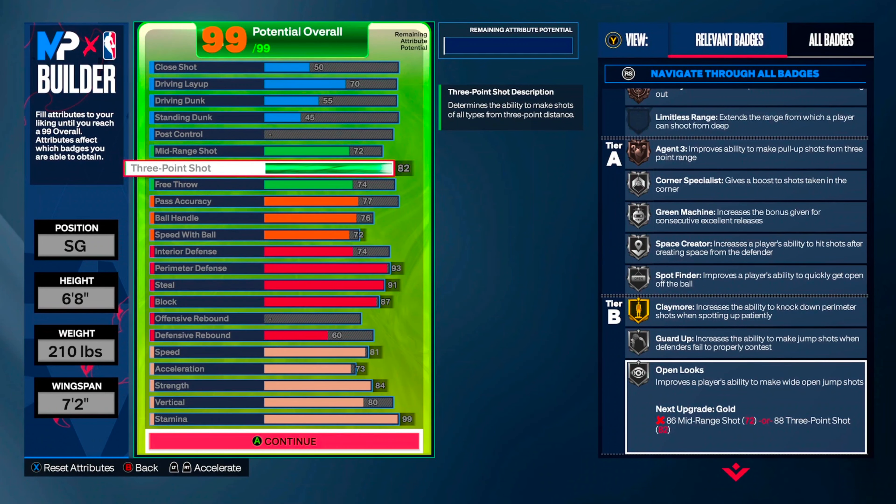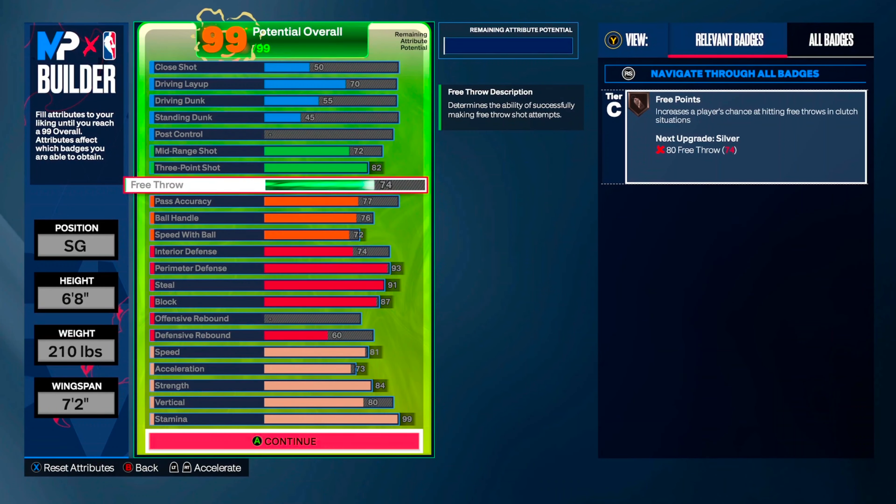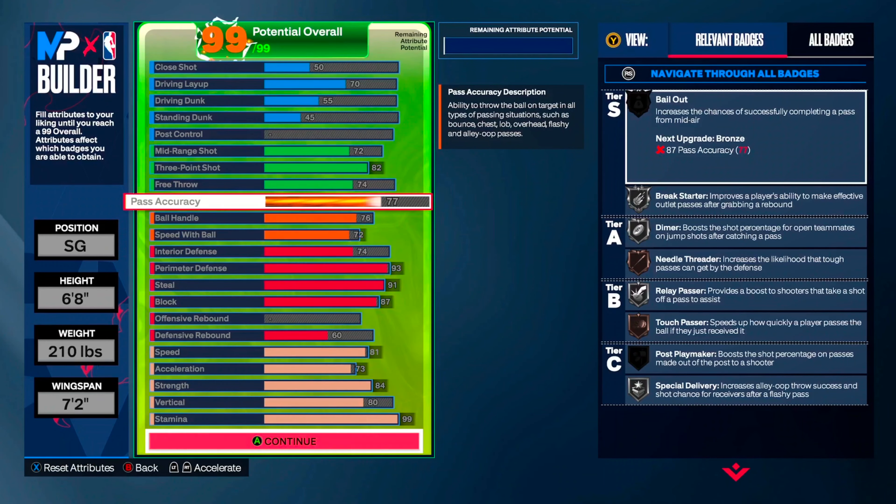Claymore gold, guard up, open looks — so you got plenty of badges that stack up for you. Free throw you should be able to hit, get your free points. Pass — I can see needle threader, so if you need to move the ball and get it to somebody else it should be good enough to get there.